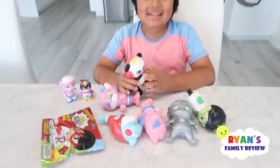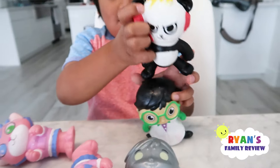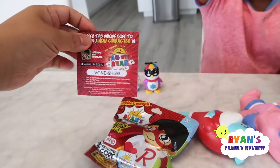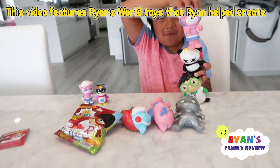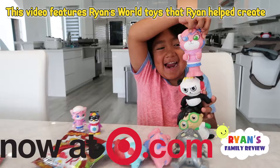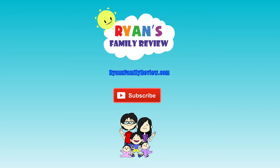Parents, you can get the giant extra large Ryan's World squishy toys and the mystery figure that comes with a code to unlock a new character in Tag with Ryan at Target and Target.com. This video featured Ryan's World toys that Ryan helped create. Have a family-tastic day - don't forget to subscribe for more Ryan's Family videos.